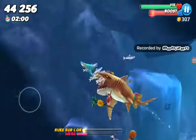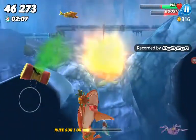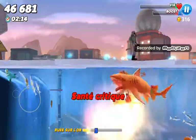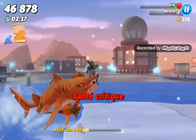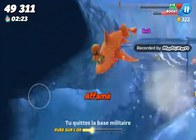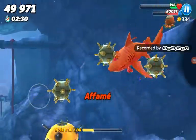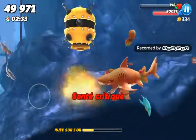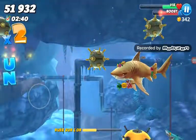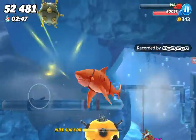Même le requin mako dans le jeu il fait la taille d'un énorme requin blanc. Le requin tigre est un peu plus petit. J'ai failli mourir, je suis mort. Donc voilà, on l'a débloqué, je suis trop content ! Je me prends toutes les bombes. Ce qui est bien aussi avec celui-là c'est qu'il est beaucoup plus résistant — il est hyper résistant, ce requin. Il est peut-être pas hyper puissant mais hyper résistant.